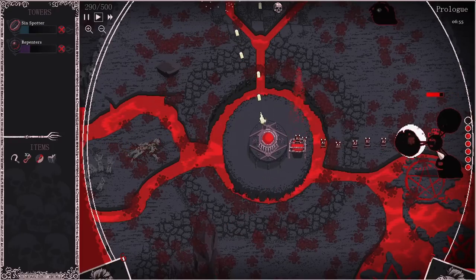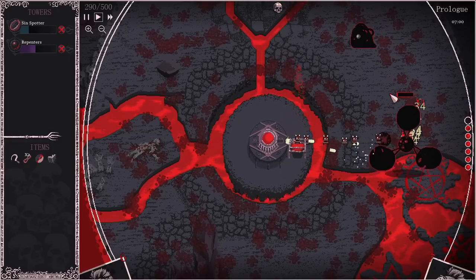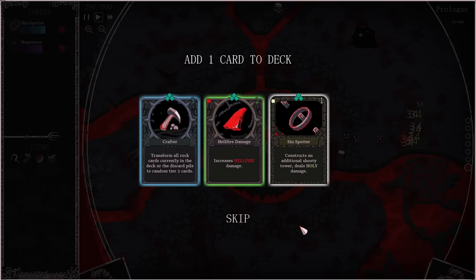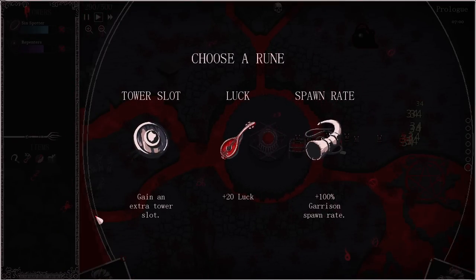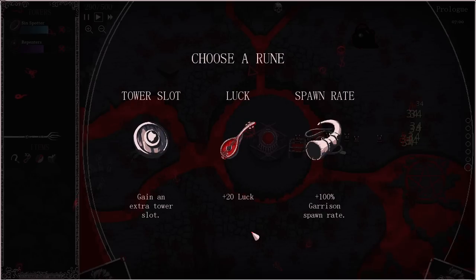I don't think it's worth using this here — we want to be a little bit more tactical with it. We're starting a new wave. Another Sin Spotter — it's actually not a bad idea to increase our ability to get it leveled up. Do we get another slot now? Yeah, get an extra tower slot — 20 luck. What just happened right now has me, no joke, three times more excited for this game. I'm way more into it now, immediately.